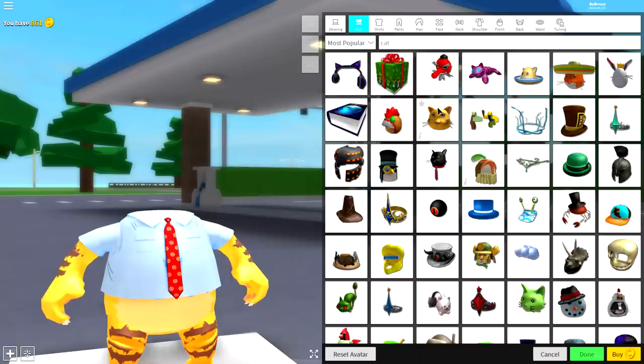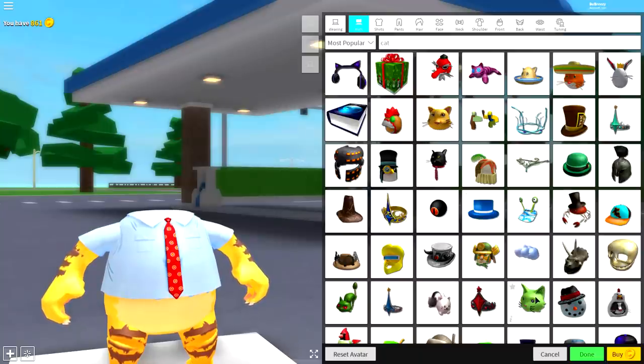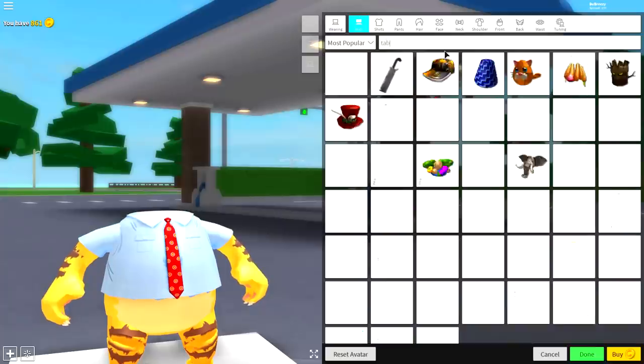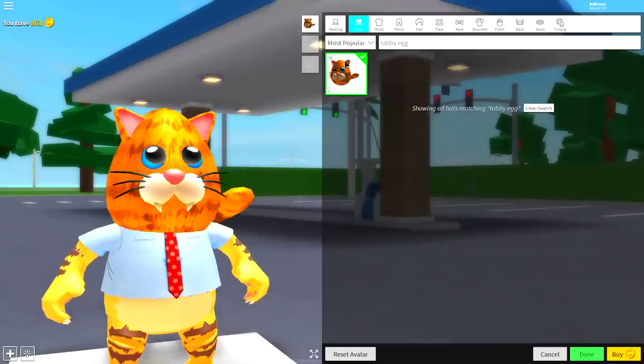Next guys, come to the wearing selection and come to the hat selection, because you're going to want to equip a massive cat egg. As you can see, there's a lot of different cats you can equip — literally so many different ones. But the one we want to equip is called the tabby egg. Simply search 'tabby egg' — it's this one here.